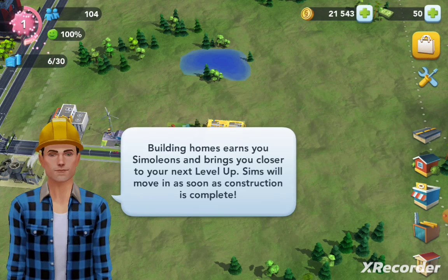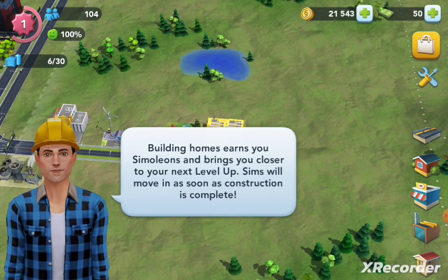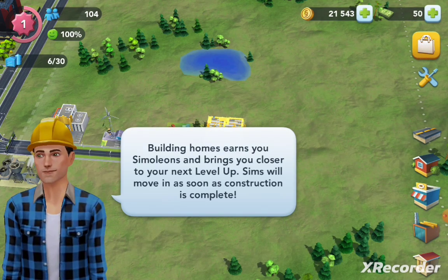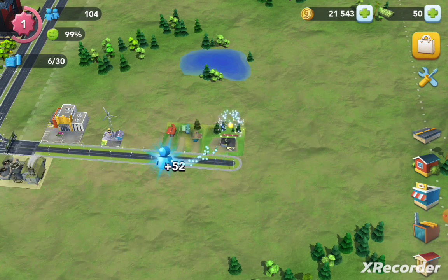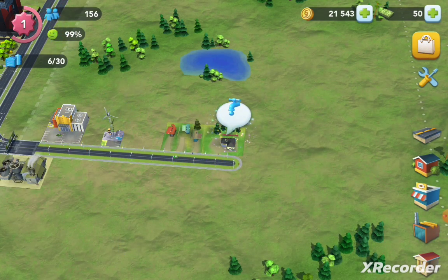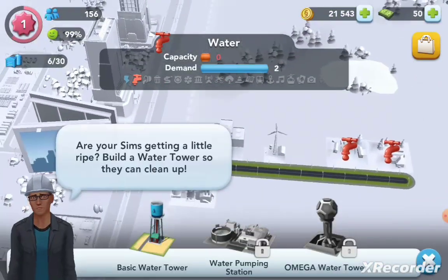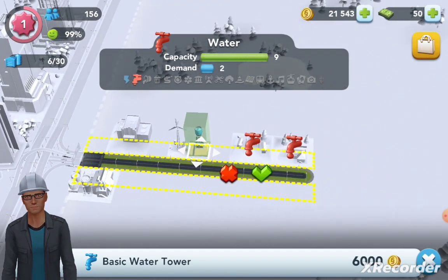So building homes — yeah, we already got that. We're going to close to level 2. Looks like we need water. We're going to put the water back behind the store — we're going to put it here.